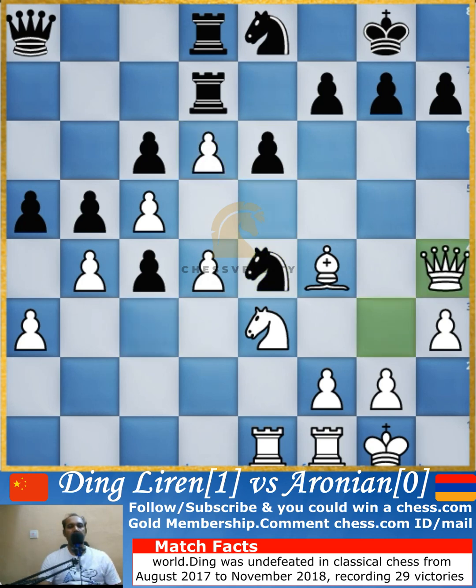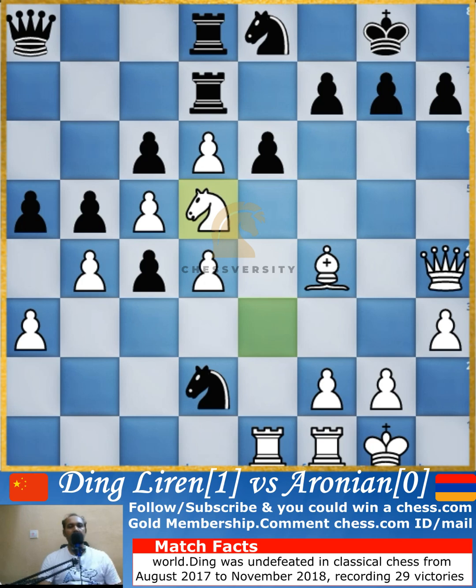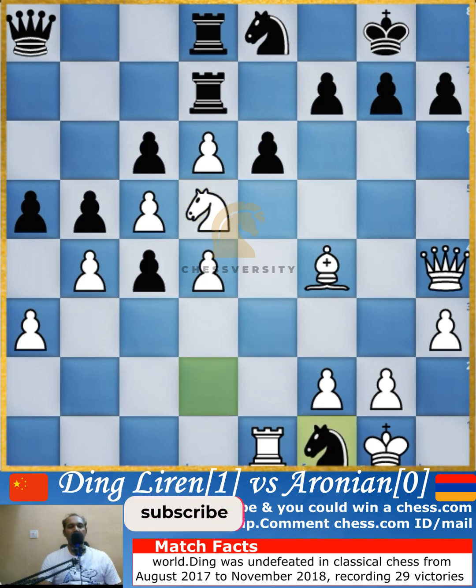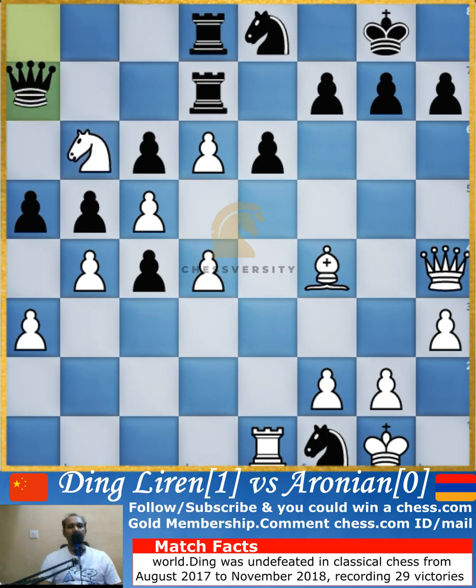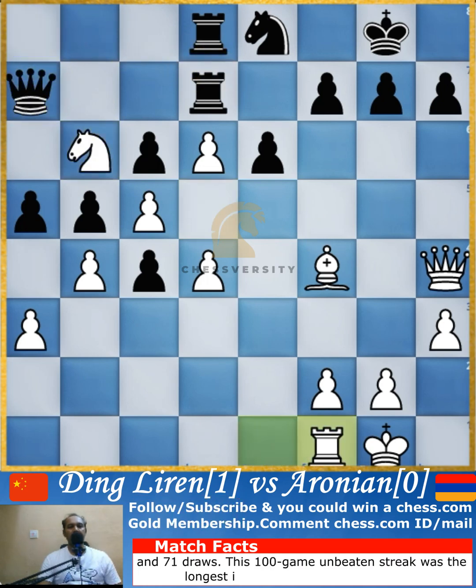Bishop captures the d6 knight, the pawn captures back, and knight jumps to e4, attacking the queen. The queen goes to h4, and the knight goes to d2. The rook here is trapped so White would lose the rook, but instead knight goes to d5. The knight goes for the capture of the rook, then uses that opportunity to bring the knight to b6, attacking both the queen and the rook simultaneously.